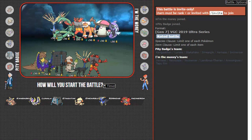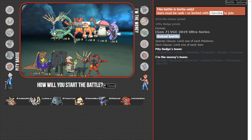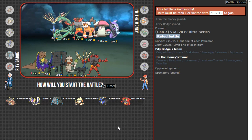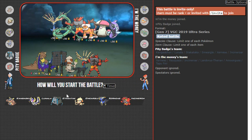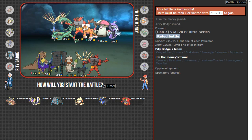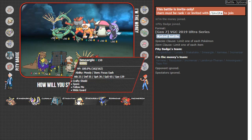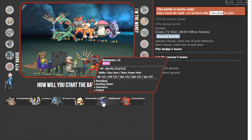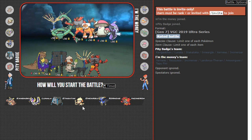We got a standard Xerneas team: Xerneas, Tornadus, Whimsicott, Incineroar, Tapu Fini, Landorus — the sets always vary on these teams so I'm not exactly sure what I want to go here. Rayquaza can be scary and Fini is also really scary. I think having Stakataka is really good because I have Goggles and Gyro Ball is going to nuke that Xerneas. The question is what combination of Pokémon do I want to bring? I don't really like Smeargle here — I think I'm going to go Xerneas.